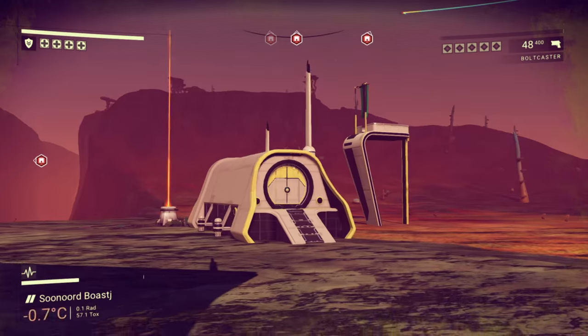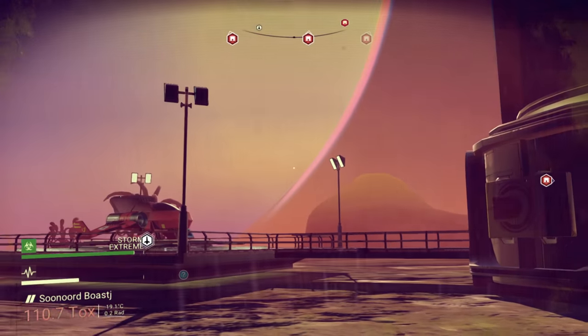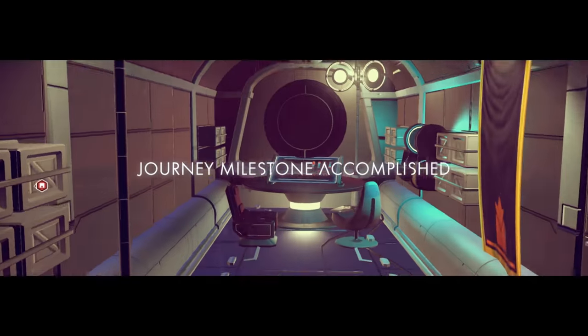We're ready to go onto this beautiful planet. Extreme Storm, 110.7 toxicity — this thing is absolutely nasty. But I've been farming around here. There's a lot of plutonium which sells pretty good.